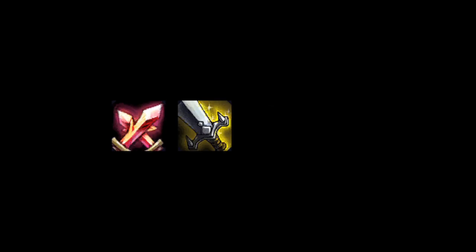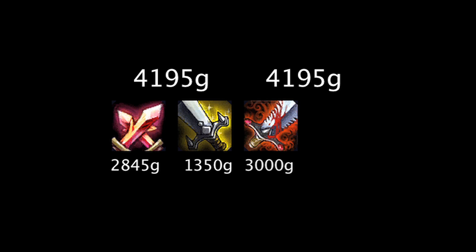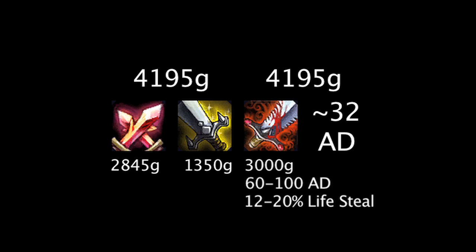Now, let's take a look at exactly how effective this can be when compared to attack damage boosting items. The cost of a Phantom Dancer and an Executioner's Calling totals to be 4,195 gold. For that amount, a champion could have also bought a Bloodthirster and still have about enough gold to buy 32 attack damage via items. A Bloodthirster grants 60 to 100 attack damage depending on how many minion kills it has, and also grants 12 to 20% lifesteal based on minion kills. The Executioner's Calling grants 18% lifesteal, which is only 2% short when the Bloodthirster is full.